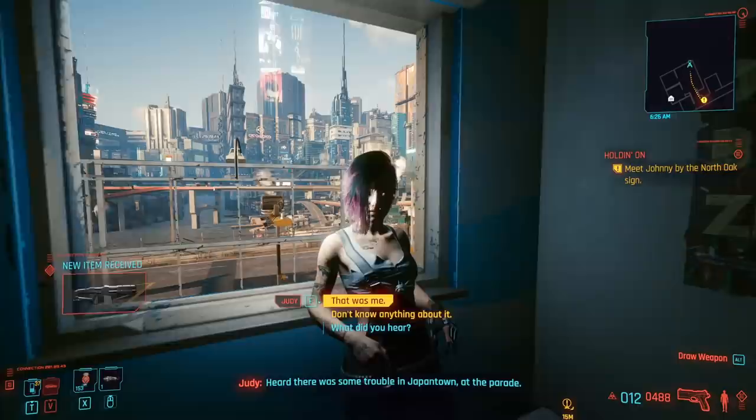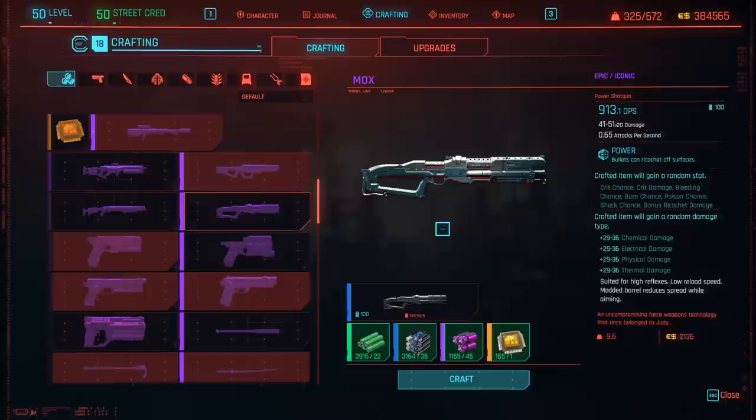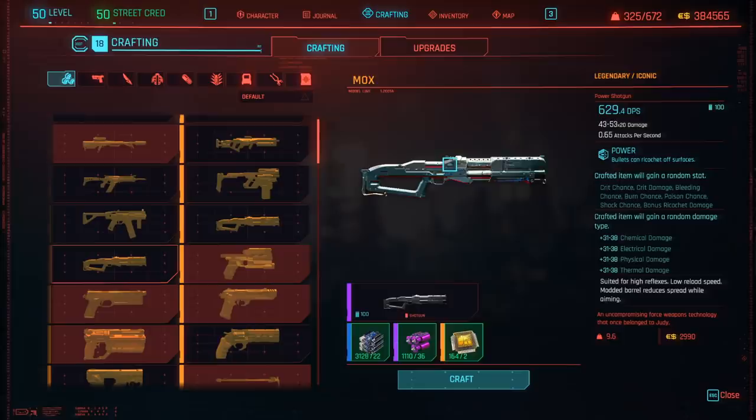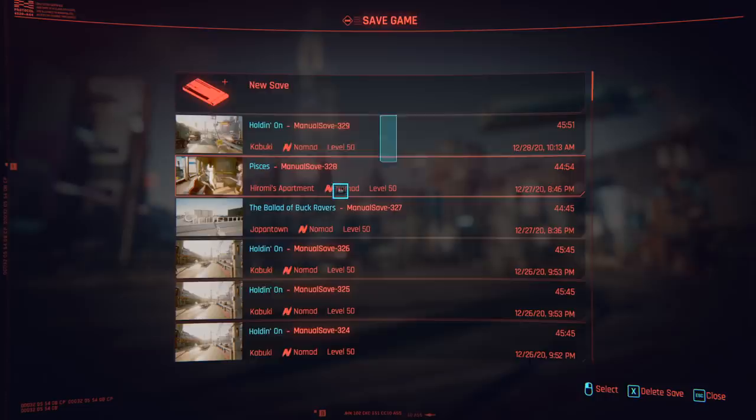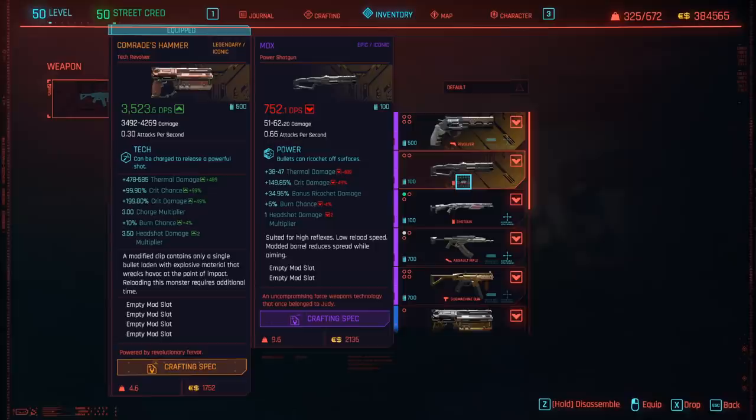If you get confused about Judy's questline, I already did a full timestamped walkthrough linked below with all the dialogue choices if you want to follow it. Now the Mox Shotgun starts off at rare quality, so you want to upgrade it to legendary quality. However, very, very important before you do so: start out by upgrading it to epic quality. And then before you upgrade it to legendary quality, exit out, save the game, make a new save, and then go back into your inventory. Because what happens is every time you craft a weapon, it will get a random effect applied to it — the thermal damage, crit damage, bonus ricochet damage, burn chance, or headshot damage.